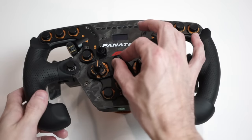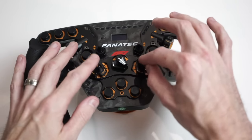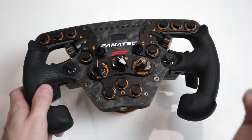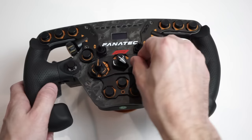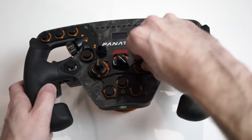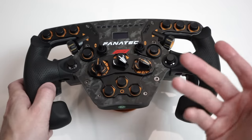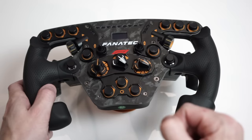Then we have three multi-position switches. The center one is a mode switch for switching between different modes on the wheel itself — the only functioning inputs are the two outer ones. Importantly, these can operate as either rotary encoders or fixed-position switches. As a rotary encoder, each turn sends a pulse without keeping a record of position. In multi-positional switch mode, with a compatible game, it actually knows what position the switch is in — so you can jump from engine map 6 directly to map 10, and it'll remember that position when you return.